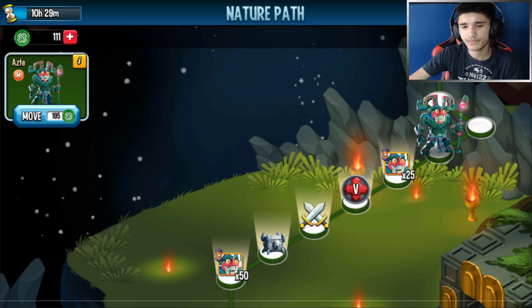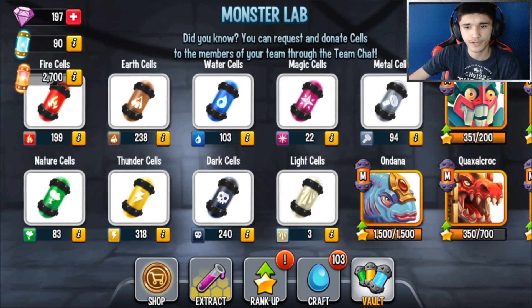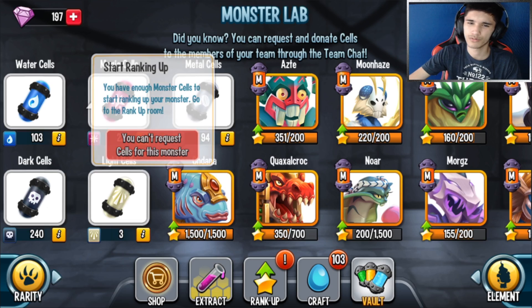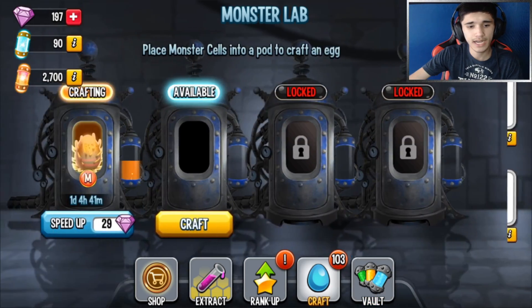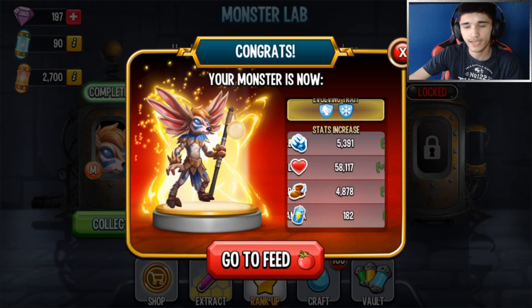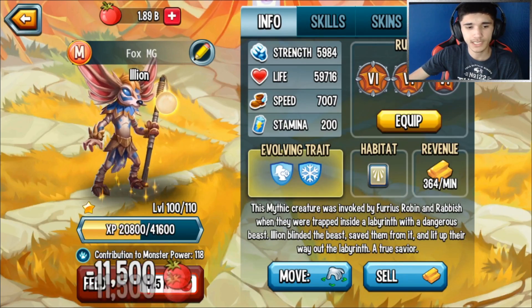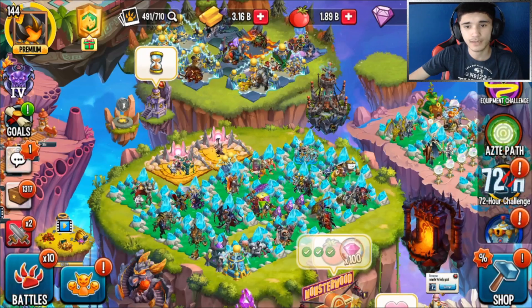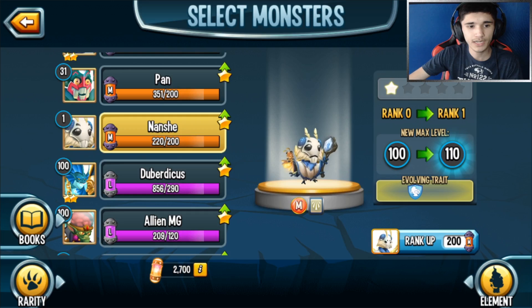That's still live if you want to take advantage of it. I'm just going to get those 25 cells and stop there because I've gotten so many cells from this path. Let's check how many we've gotten - it's enough to rank it up to rank one. I ranked up this one through the path too, which is nice. Let's go ahead and feed it to level 110 - it's a great Light Mythic monster in my opinion.